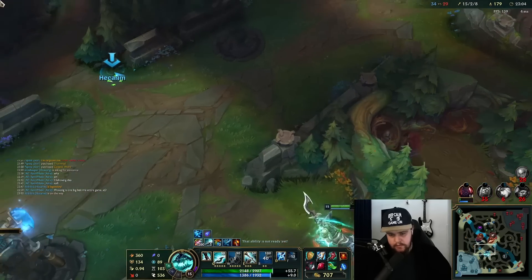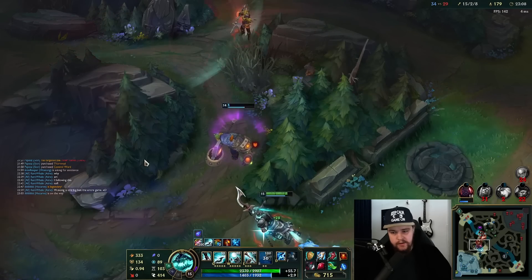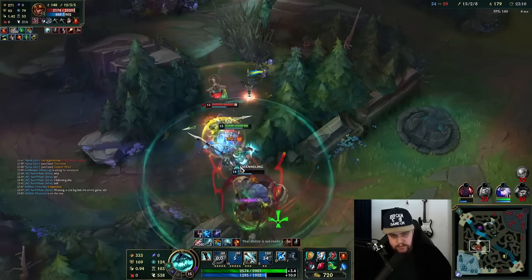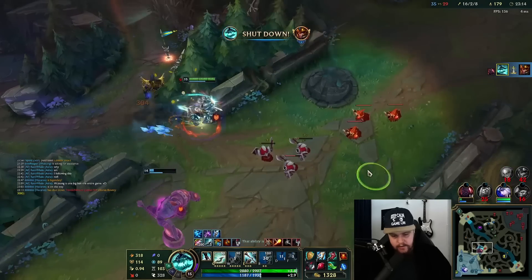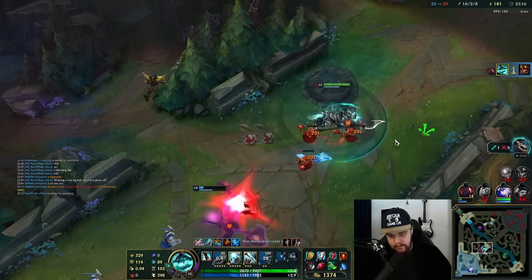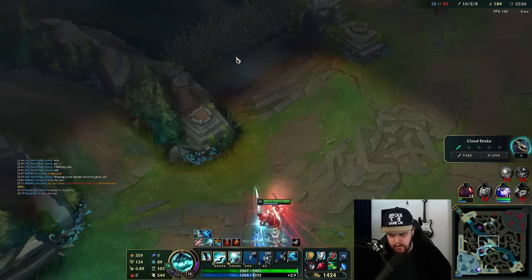I'm just going to ult for safety because I wasn't sure if I was going to get her without the ult, mostly because of the ignite — she ignited me and I got a little worried and just ulted instead. Ult is complete safety. My team just died sadly. Let's see if I can heal for a bit. That's not looking particularly great. I should be able to get him here with Cleaver and stuff — I'll do tons of damage. He's dead. Okay — are they doing Baron here?